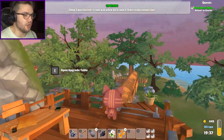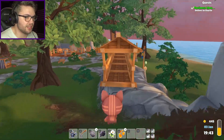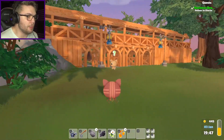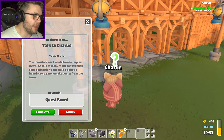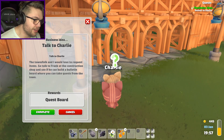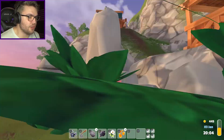Let's buy myself a new store, Frankie boy - if you wouldn't mind, when you wake up from your next hibernation nap, because gum leaves give you no energy whatsoever, just duck out and fix up my shop. Who's this? Charlie's just winking at me. 'The townsfolk and I would love to request items - go talk to Frank at the construction shop to see if he can build a bulletin board where you can take requests from the town.' I was just at Frank's! He's part of the townsfolk, isn't he?